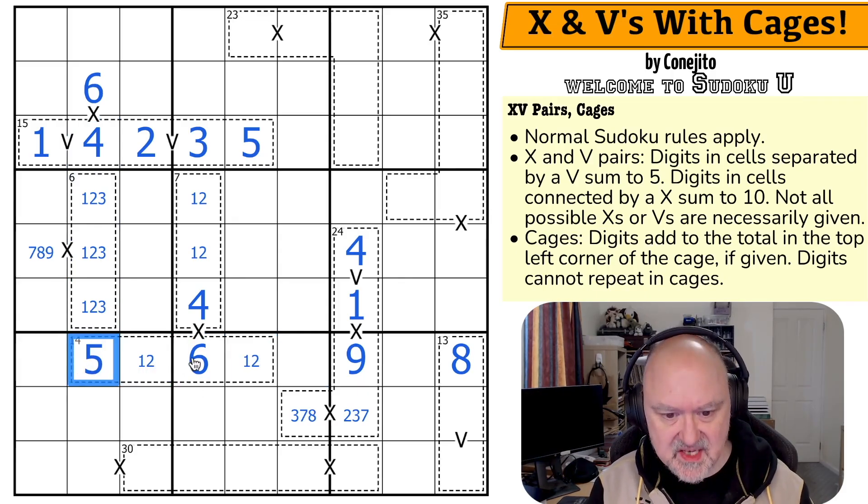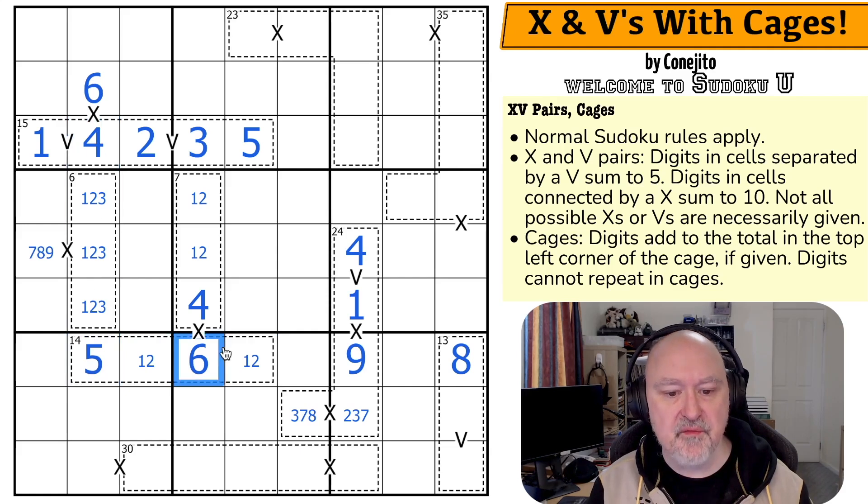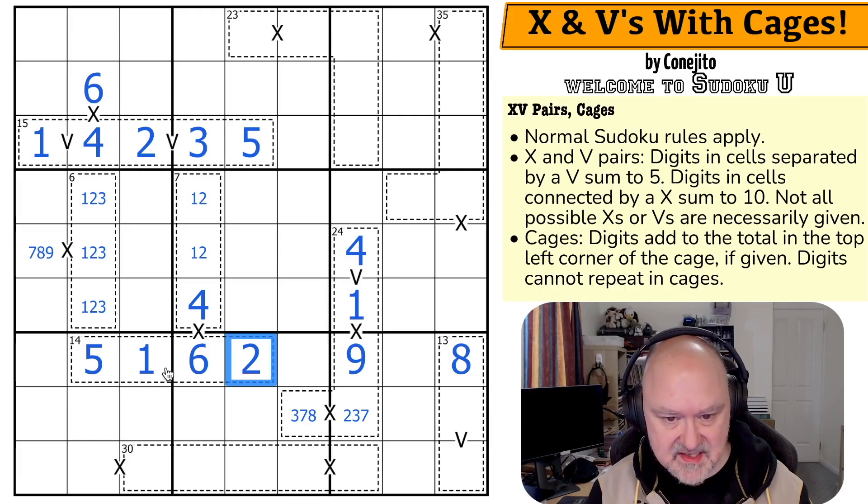That's the way to do this. These sum to a minimum of 5, so this must be a 6. These sum to 11. These must be the 1, 2 to get us to the sum. And the 2 is looking down, making that the 1 and that the 2. Great. That gets us there.